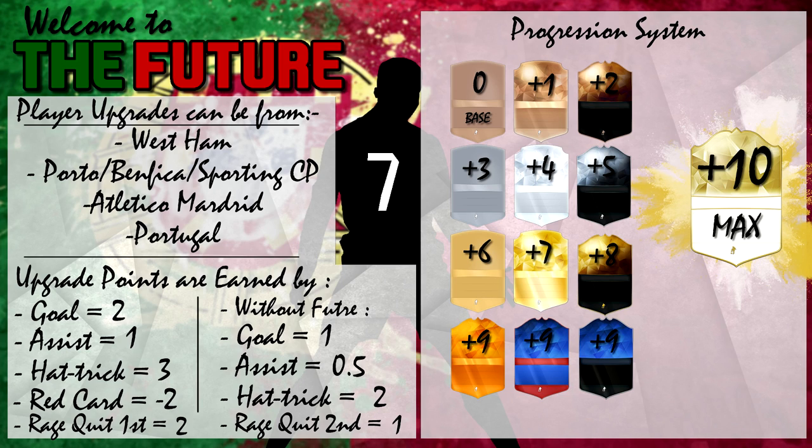Onto the progression system, which should make a bit more sense now. One point is a rare bronze, two is an informed bronze, and vice versa going up — non-rare silver, rare silver, informed silver, non-rare gold, rare gold, informed gold. Then you have special cards: I've put three ideas, but it's more just a range — Man of the Match, Record Breaker, and Team of the Year are all nine upgrades. I didn't want to separate them because there are millions of different special cards, so it's easier to keep them in one category. And last but not least, mark ten — maximum level — is of course Legendary Status, being a legend.